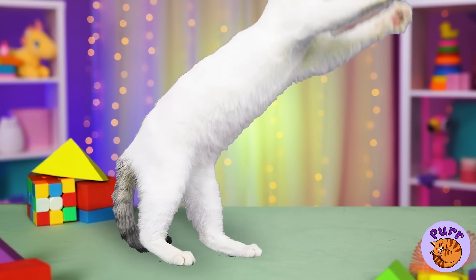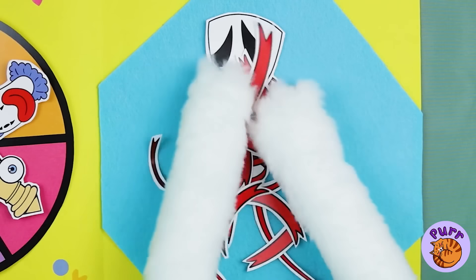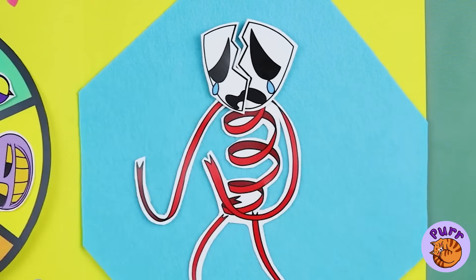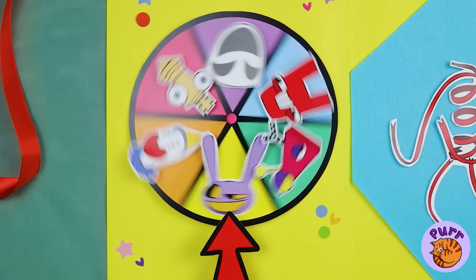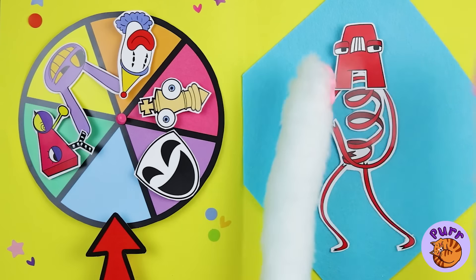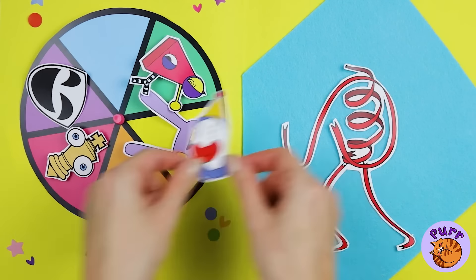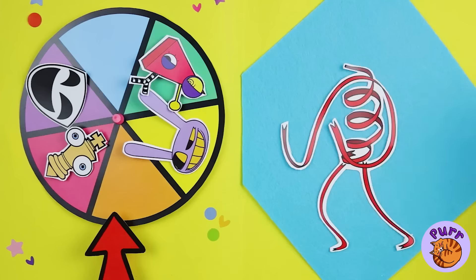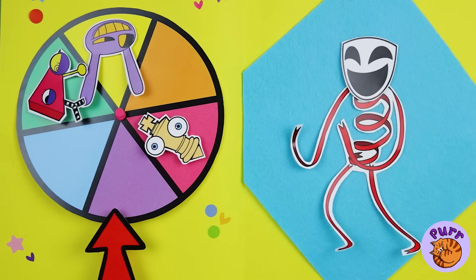A ribbon — let's catch it. Oh poor Gangle, she's all in pieces — let's help. We can start with a brand new mask. Ooh, an A — well at least the colors match, but maybe we should try something else. It's Kinger in happier times — no, let's try again. Third time's the charm: Gangle's happy face, just what we needed!